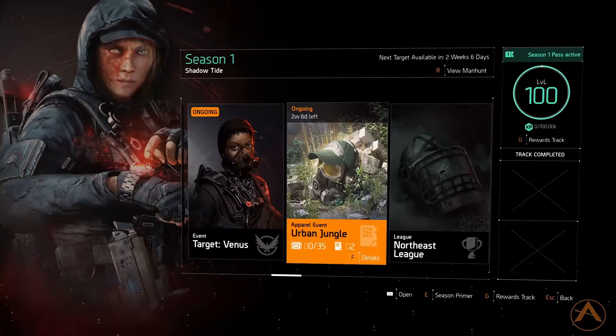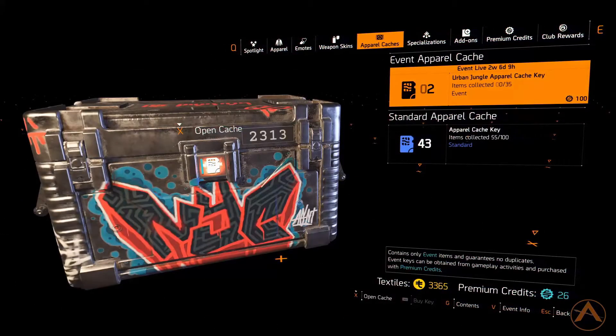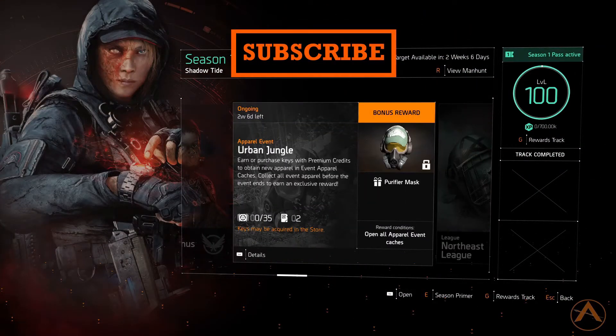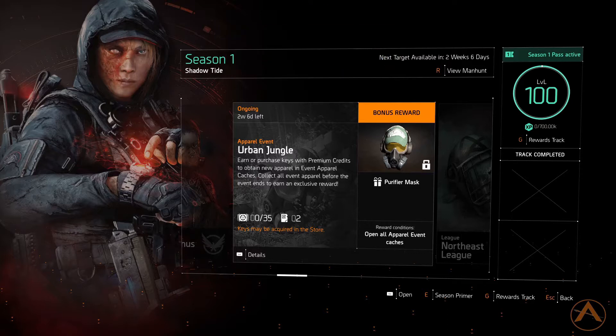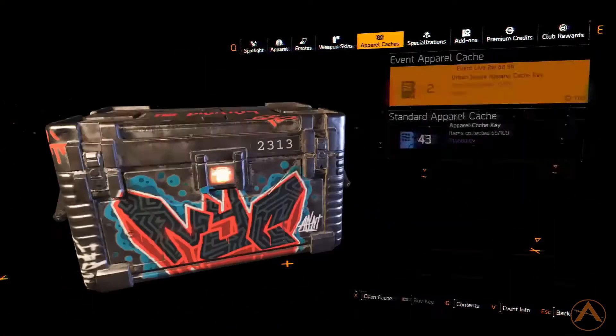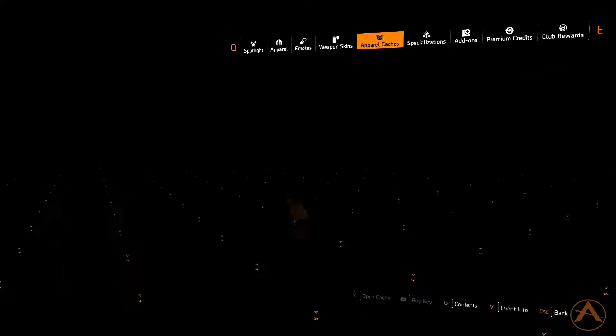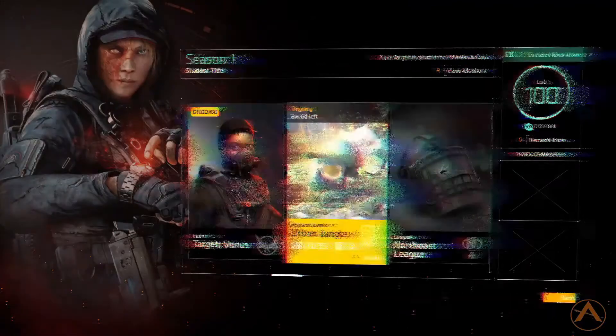We also have the Urban Jungle event going on. You can earn or purchase keys with premium credits to obtain new apparel event caches. Collect all event apparel before the event ends to earn an exclusive reward — the Purifier Mask — which looks really nice, kind of like a cleaner vibe, or like if you were spray painting something and needed a mask and some eye protection.